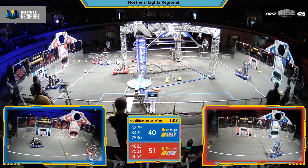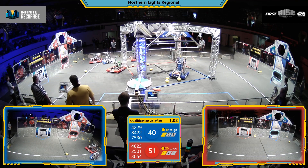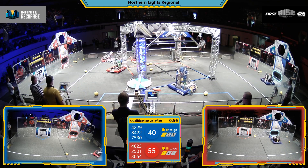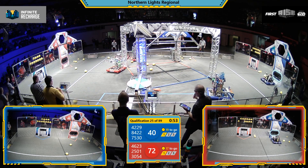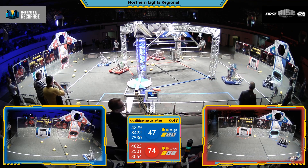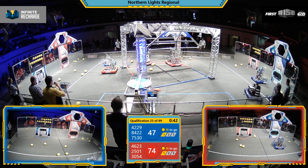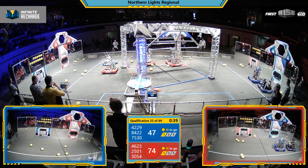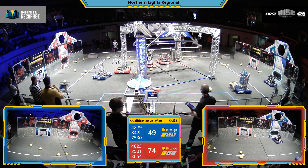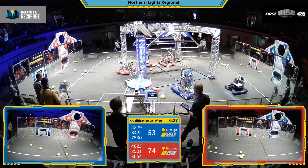Blue Alliance 42-29. Nice shooting Magnatech into that top power port. Blue Alliance 75-30, Brotherhood of Steel — they also shoot into the power port as well. Here comes 42-29 on the Blue Alliance. There goes one, and two almost. 75-30 at the base of the power port, they shoot a couple in to the top goal.